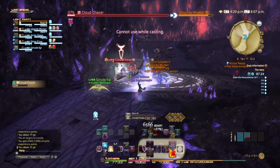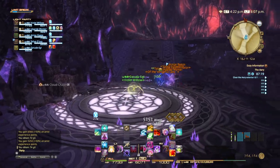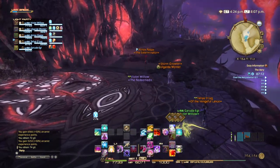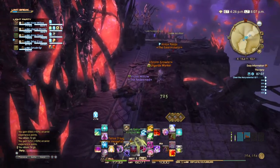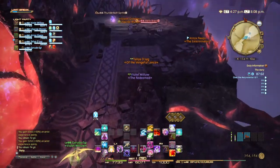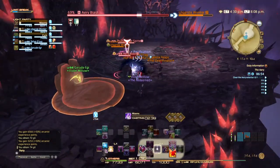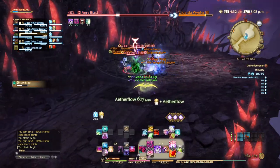Usually the one-minute cooldown is for Aether Flow, and then Tri-Disaster and Shadow Flare have their own one-minute cooldowns to worry about. Standard trash pulls here — I don't know that a lot of tanks really make big pulls in this particular section. When I have tanked this, I do not. The lightning strikes make it tough enough to have to worry about without making enormous pulls along with it.